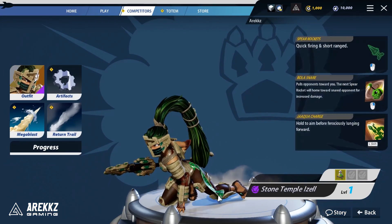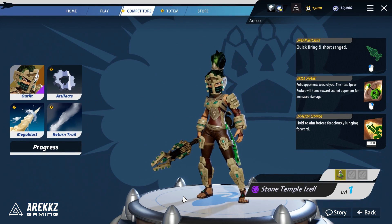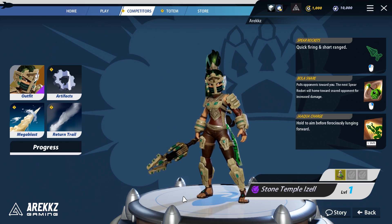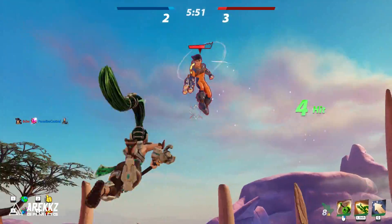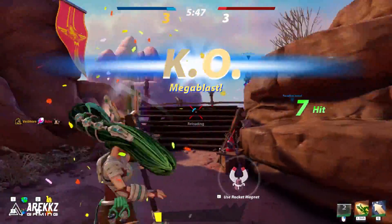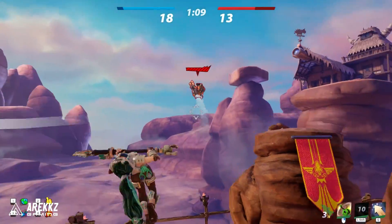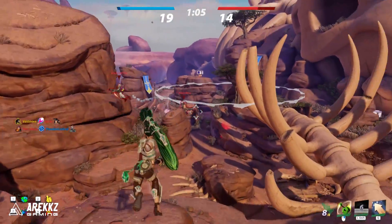Izelle has Spear Rockets — quick-firing short-range rockets. She has the Bowler Snare which pulls opponents towards you, and your next Spear Rocket then homes in on snared opponents for increased damage. She also has the Jackpot Charge, where you hold to aim and lunge forward toward your enemy — great used in conjunction with the snare, pulling someone in and then charging into them to KO your opponents.